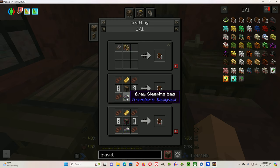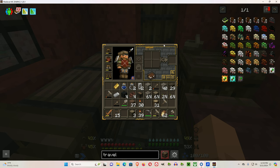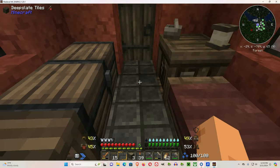Most of the recipes involve two of one color and one of another. To make the tanks, you're going to need about 12 glass and four iron ingots. This recipe worked for me — I'm not sure what the difference is having glass in the middle.